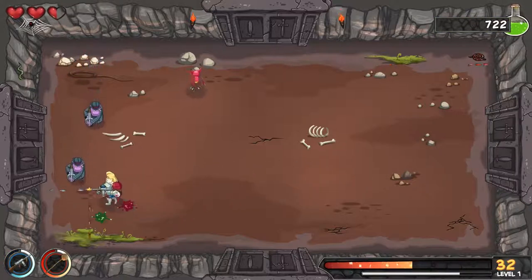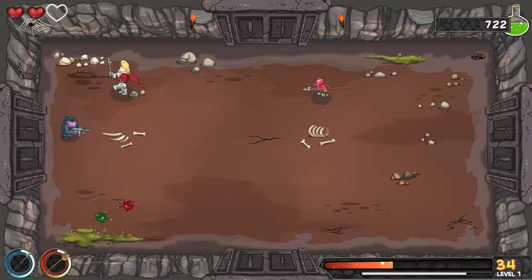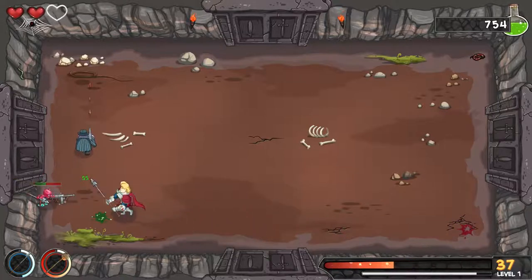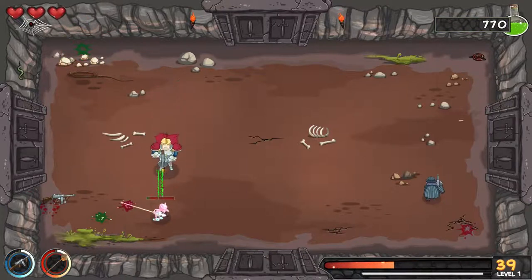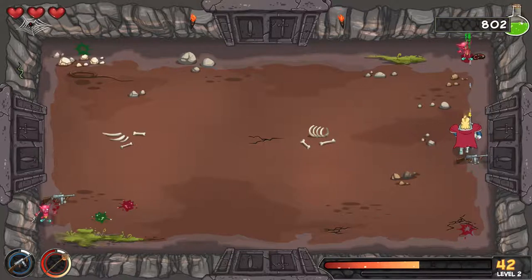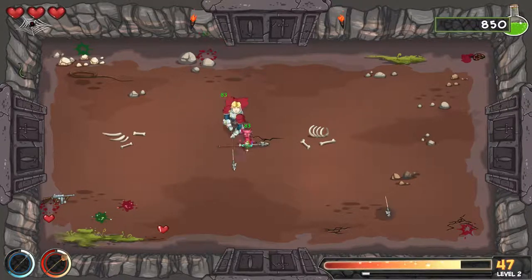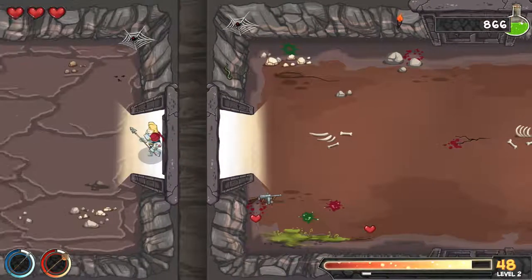Ranged weapons are much better for your health because they can kill faster, and the faster you kill, the faster enemies spawn and the more combo you get. But if you get quite close to the minigun you can do some pretty good damage as well. We leveled up, so we're higher level and we do more damage now. We got a lot of health right around here, which is good.